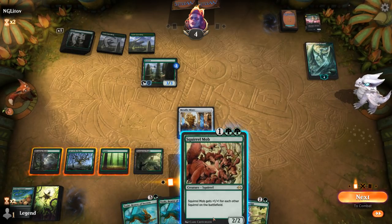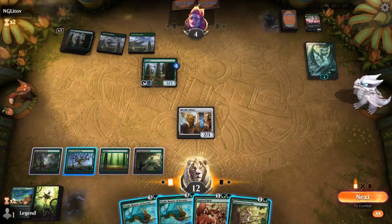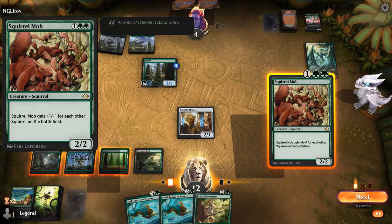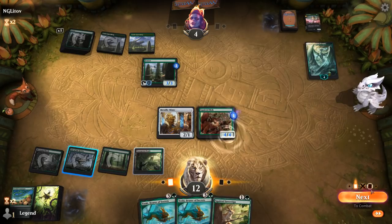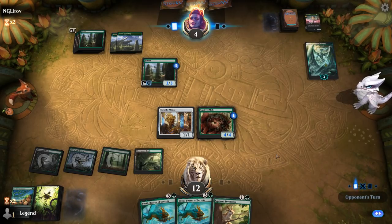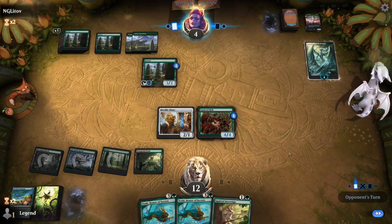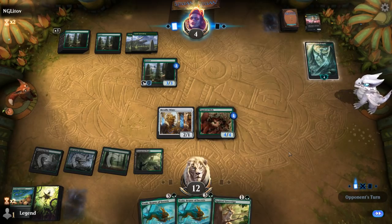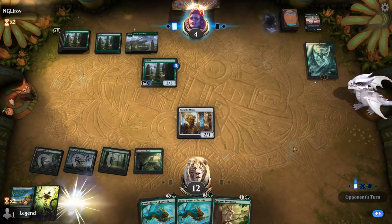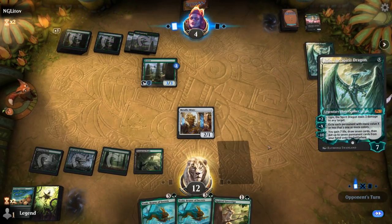Ugin doesn't kill Metallic Mimic at least, but it's gonna clean up the rest. Lenn gets to attack — Ugin's rough, and I think we're just dead to the Planeswalker here. We can play Toski; Squirrel Mob is gonna be a 3/3 with a +1 counter, so 4/4 — it survives Ugin's 3 damage which takes out Mimic. When the opponent didn't play anything after casting Harmonize with 3 cards in hand, they either drew 3 lands or something expensive like Ugin — and we were very close to killing them.